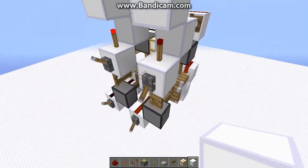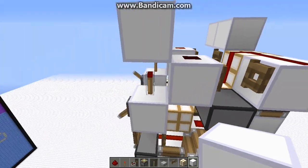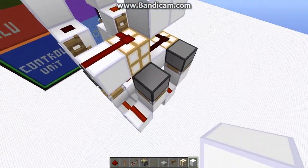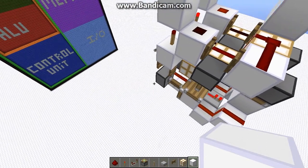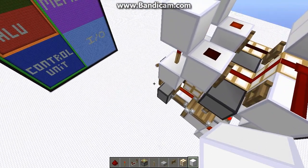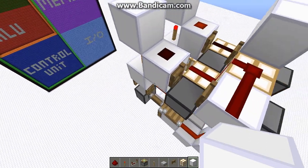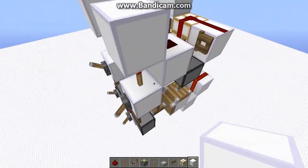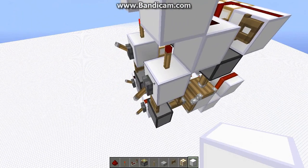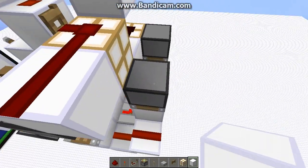So now again, we're back to the issue of how do we get power from here over to the piston without causing any delay? Well, put simply, you really can't unless you change everything again. But there is something we can do. Just because this is the input that would ideally power it doesn't mean it's the only thing that can power it and still produce correct results.